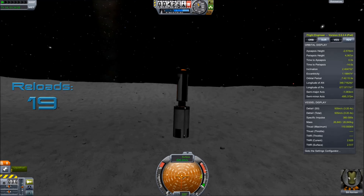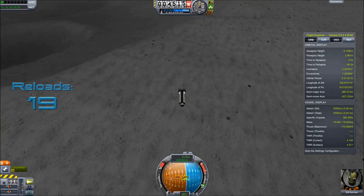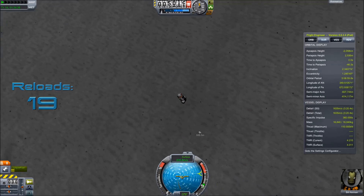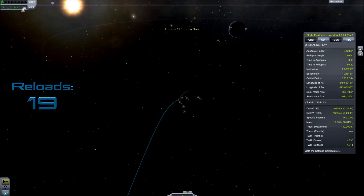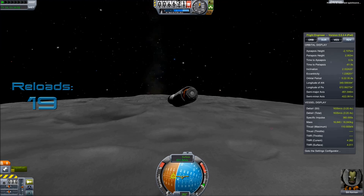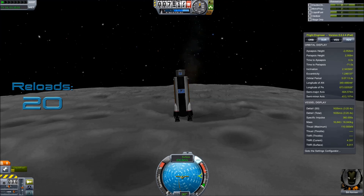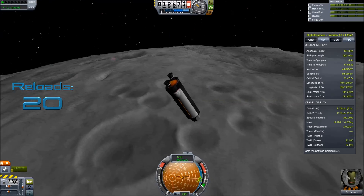And we have a success! It's tumbling a bit, but I'm sure I can work that out. I could fight it with the reaction wheels, but reaction wheels are expensive power-wise and I don't have very much, so I could just quick save and reload — spinning gone! Knocking off the tank actually gets me about 700 extra delta-v, which is enough to put me into the territory where I can land on the moon.